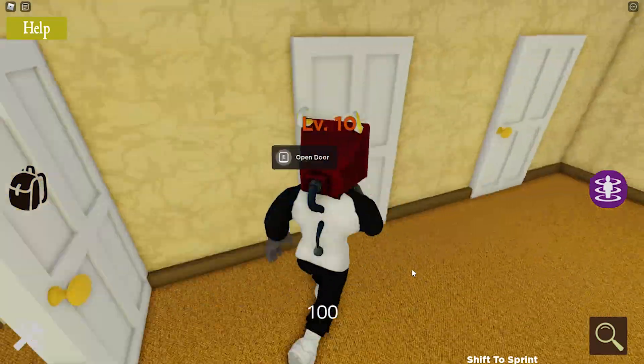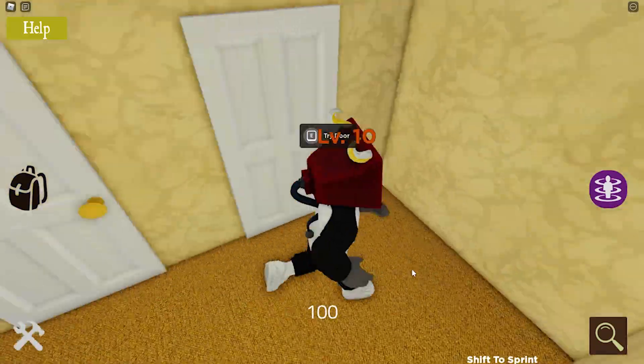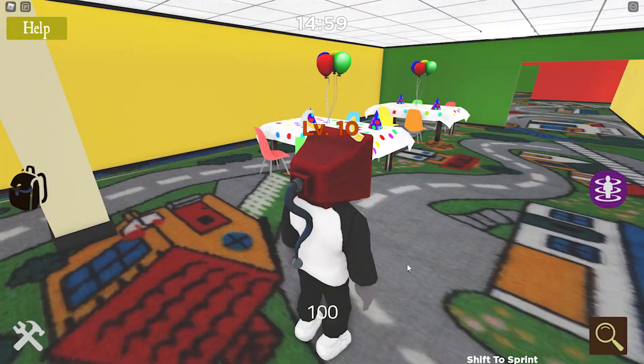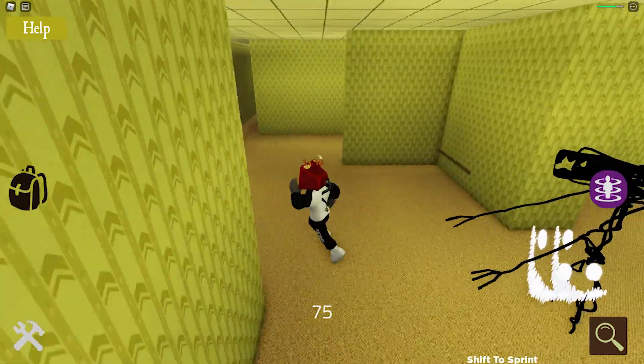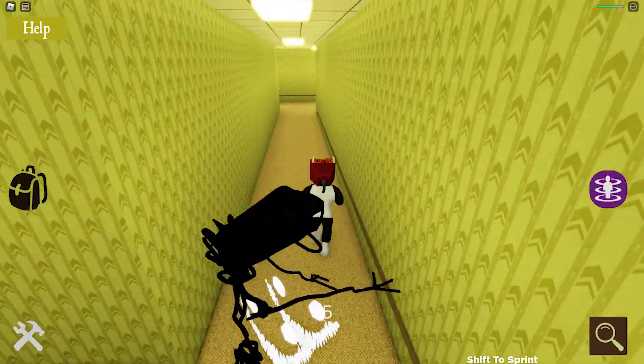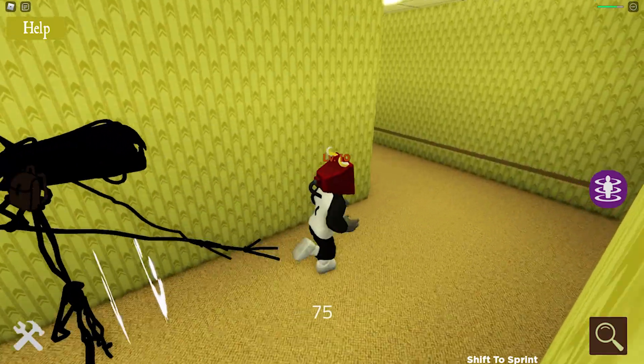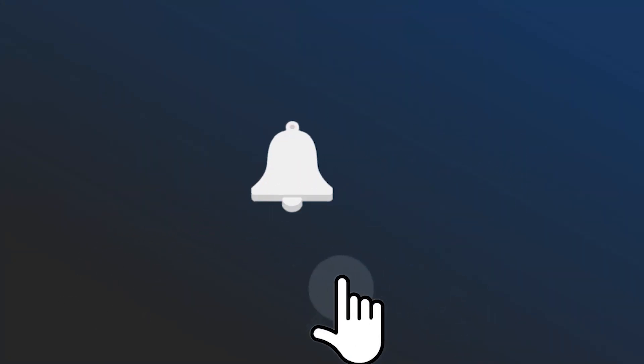When you do, you'll transition to Level Fun, which is the 10th level added to Shrek in the Backrooms and the final one as of the third update. That concludes our tutorial and explanation for the Room of Doors in Shrek in the Backrooms. I hope you enjoyed the video and I'll be back very soon to walk through Level Fun and complete the third update. Make sure to subscribe to never miss a future video, and I'll see you for another one very soon.